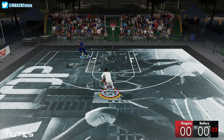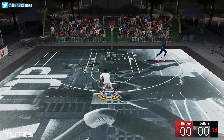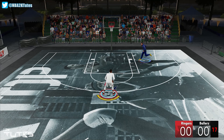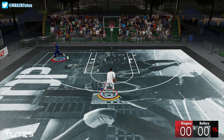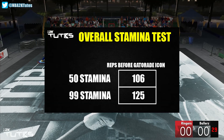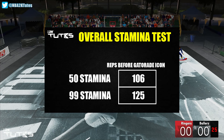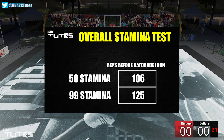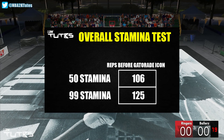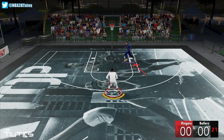So now you might be wondering: what is the use of stamina then? That's for our last test — we'll be testing how many reps a 50 and 99 rating can do before the Gatorade icon appears. And now I see a lot of difference. On 50, I got 106 reps, and for 99, we got 125 reps. Don't focus on the actual numbers; focus on the gap — we just want to know if stamina affects it. In summary, stamina rating only affects the overall stamina; it doesn't really touch the stamina bar, whether it's dribbling or just running around.